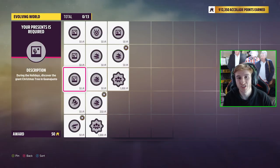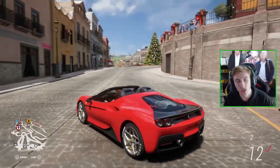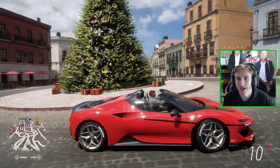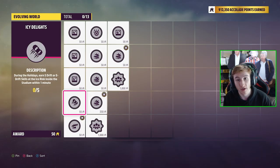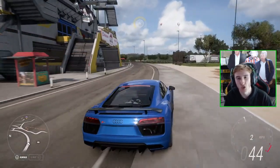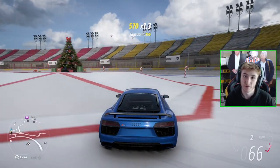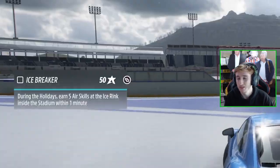The next accolade involves going to the city Guanajuato and finding the giant Christmas tree. It's very easy to find — it's around the middle of the city area. Just approach it and it will prompt the accolade to unlock. There are also two other accolades: get five drift skills within one minute in the ice rink, and get five air skills within one minute in the ice rink. I'd highly recommend being in an all-wheel drive car to complete these — it's easier to control on the ice. Jump into an AWD car with plenty of power, drift on the ice rink and it will unlock almost instantly. For the air one, just go up the jumps a few times.